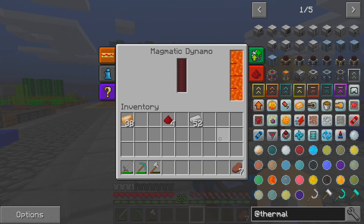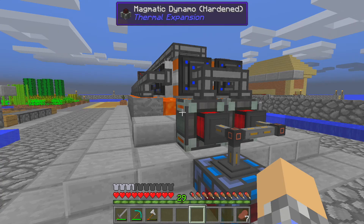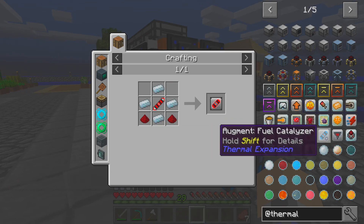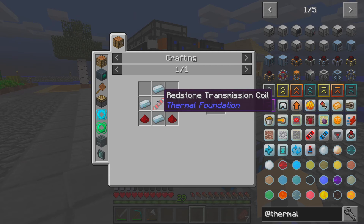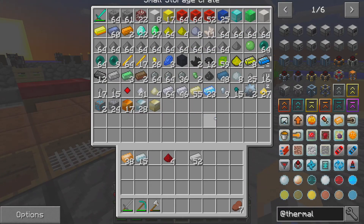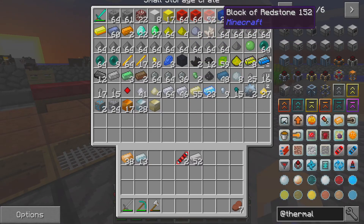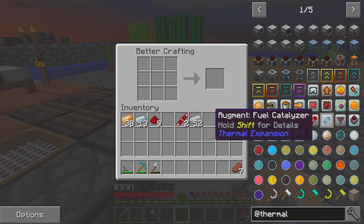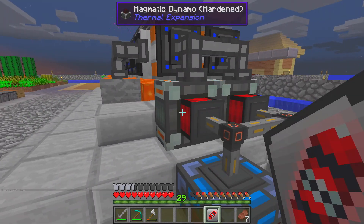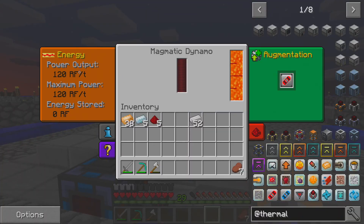Our augment options are — increased efficiency, so more RF is produced by fuels. That's not really a problem; we're not hurting for lava. These are still completely full, so we've still got more lava than we could ever hope to use. I guess this is the one we're going to have to go for — this is the transmission coil, increased output. Silver and gold. We've got our two auxiliary transmission coils, and you don't have to actually open it up and place it in there — you can just right-click and it installs them. That brings our output to 120.